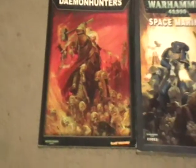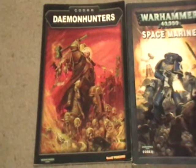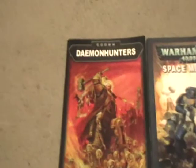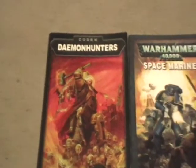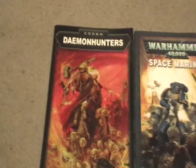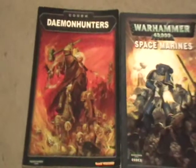The Demon Hunters codex is the allied codex. We're going to follow the rules for taking allies, so no heavy support. But we're pretty much doing this to have access to the Grey Knights — the Grey Knights in power armor. That's pretty much all we want out of this codex, so keep that in mind.